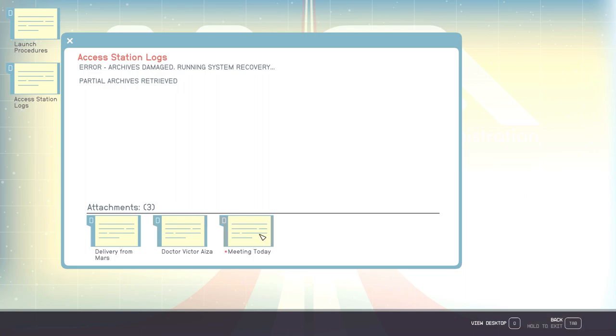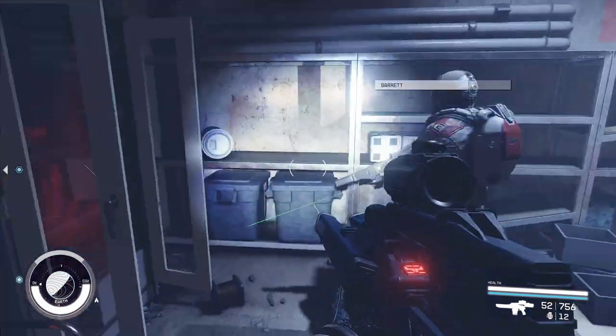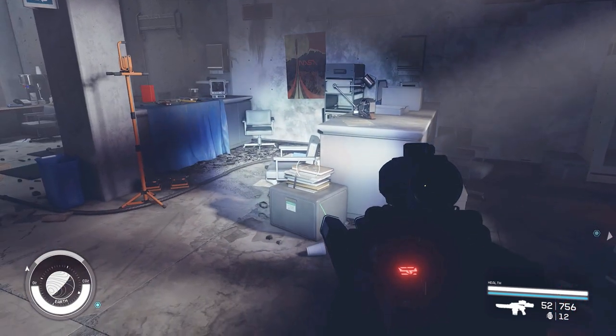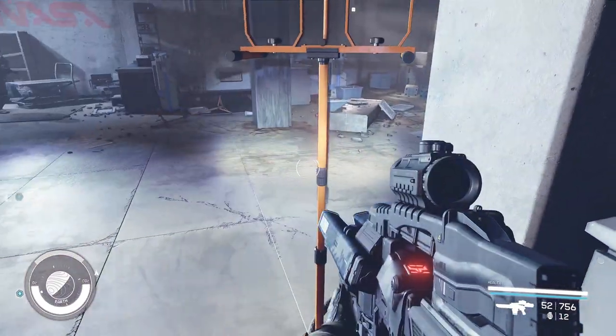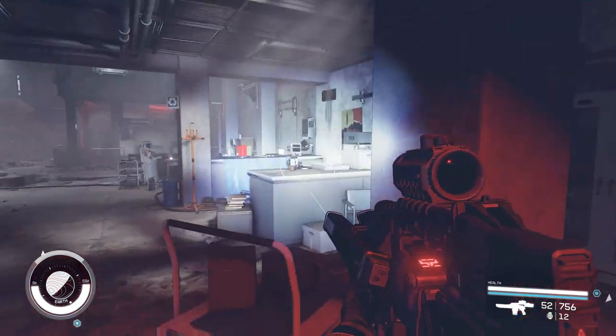What was the meeting? Station log, Dr. Judith Tatien: I have never been so nervous since I defended my dissertation. Four hours talking to Victor and his team about theoretical metals, atomic bonding, even a half-hour divergence into magnetism that I'm pretty sure was to throw me off the trail of what we were actually talking about. Then I got to see the lab. I don't know how much I should say, but the periodic table just got thrown out the window. So they had something with unusual materials — it's either a piece of a Starborn craft or an artifact.